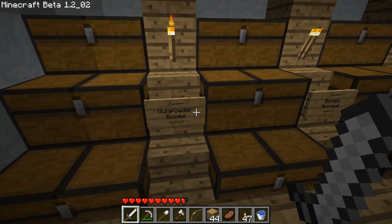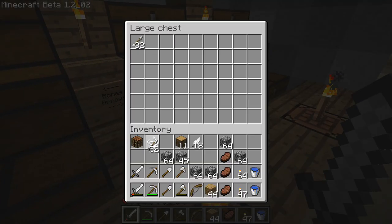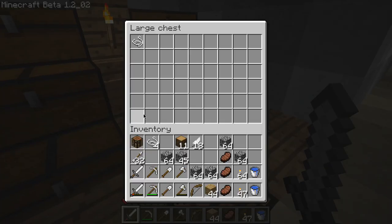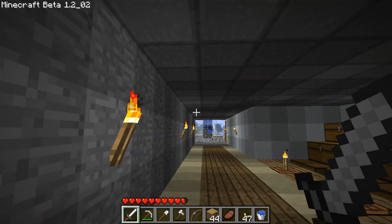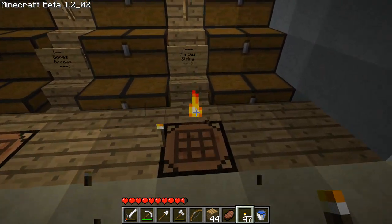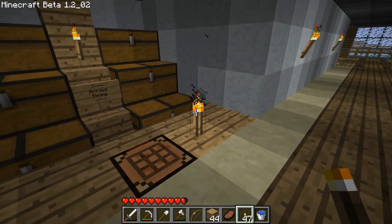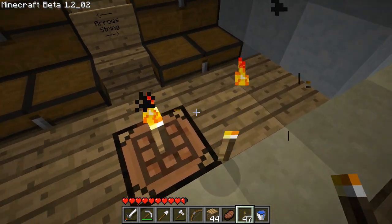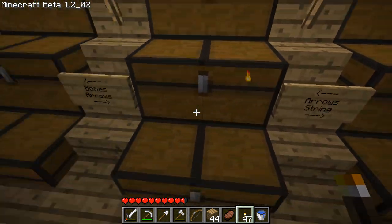Got my gunpowder here, got the bones here, arrows — I'll actually take some out — and the string here. The feathers we really don't need, might as well just throw them out. In this version you can't shift-click onto things, they'll just open them. So the way that you would put torches there is you just put a torch there and do that — or onto a chest even, just like that. It's pretty cool.